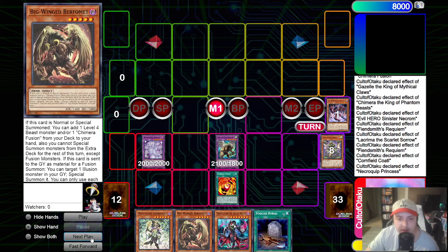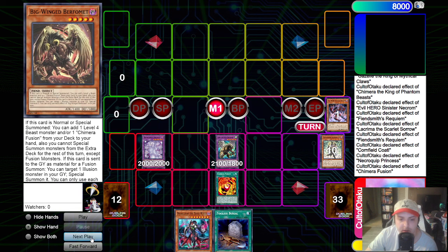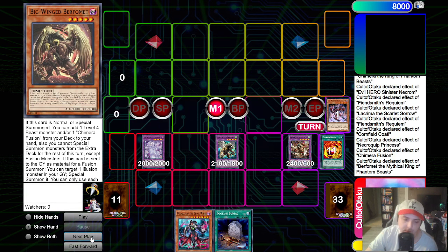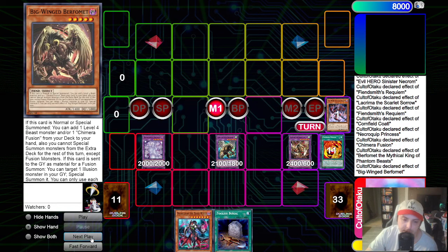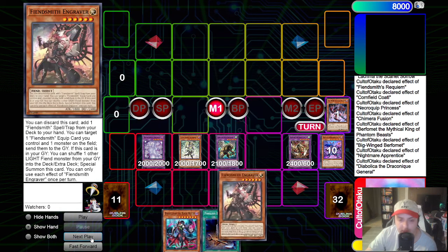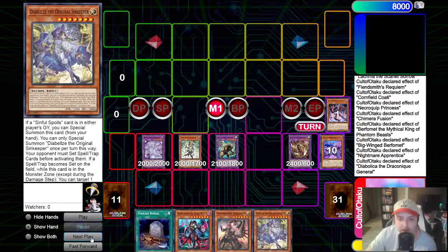From here, we will challenge the Nibiru. We will activate Chimera Fusion again, using its effect to fuse away Berfomet and the Nightmare Apprentice to summon out Fusion Berfomet. We will activate Fusion Berfomet's effect, chain 1 Berfomet Engrave's effect targeting the Nightmare Apprentice, special out the Nightmare Apprentice, and dump the Diabolica off the fusion. We will go chain 1 Nightmare Apprentice, chain 2 Diabolica targeting the Fiendsmith Engraver, add Engraver back to hand off Diabolica, and Nightmare Apprentice adds the Diabels.